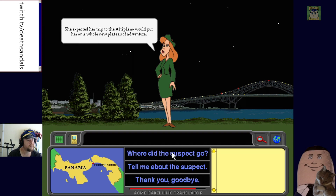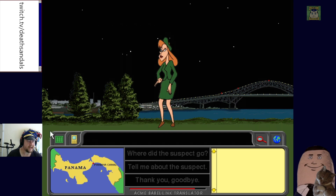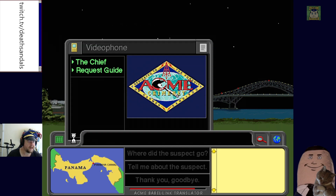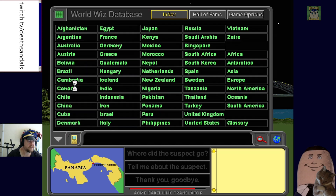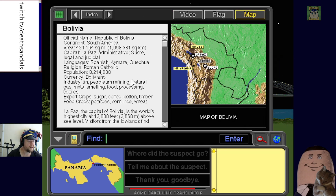We can see the translator battery going down, so we have limited time. Another clue: the suspect is described as having 'ribs' — skinny. Let's look up Bolivia. We've got La Paz, the Andes — that's where all the Incan ruins are. Apparently Bolivia is Roman Catholic, too — a lot of what I learned about other countries was through encyclopedias and this sort of game.